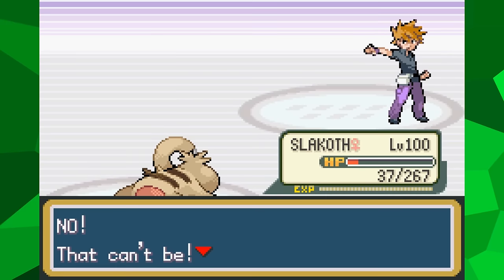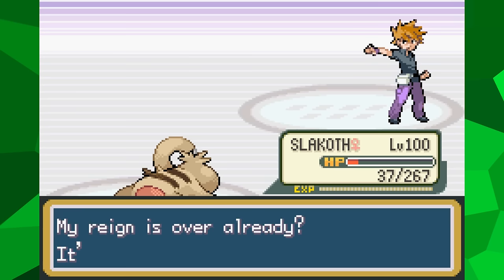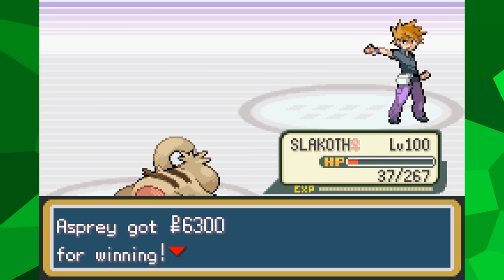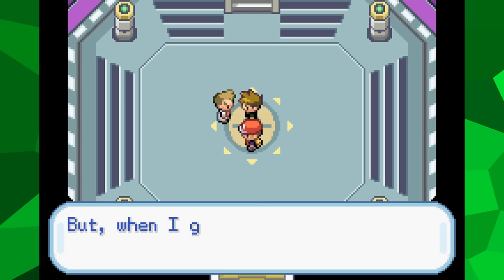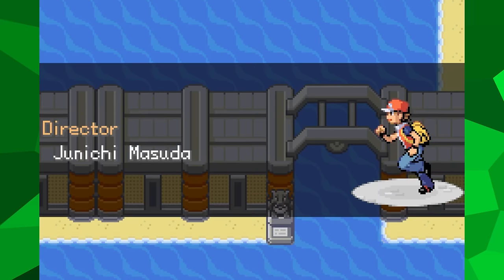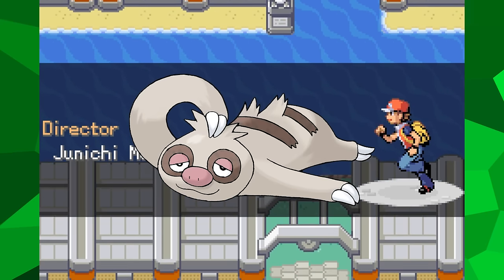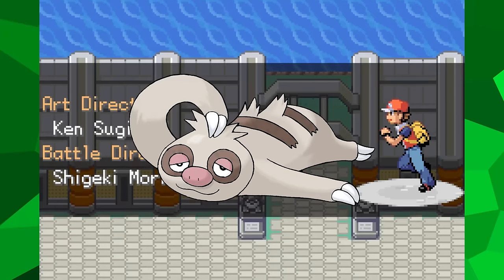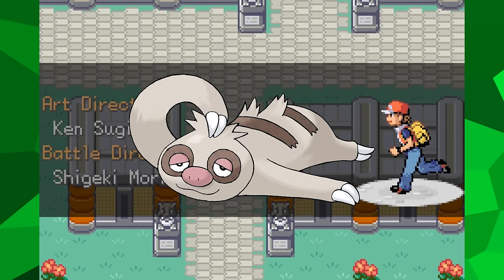And there you have it. With that, I've beaten Pokemon FireRed and LeafGreen using only a single Slakoth and without the aid of a single item in battle. With the power of Sloth love and Sloth friendship, I proved that even one of the weakest Pokemon in the game has the potential to be a champion. I think that after all she's been through, Slakoth has more than earned the chance to loaf around for a little while. My name is Pekaspri, and thanks for watching.